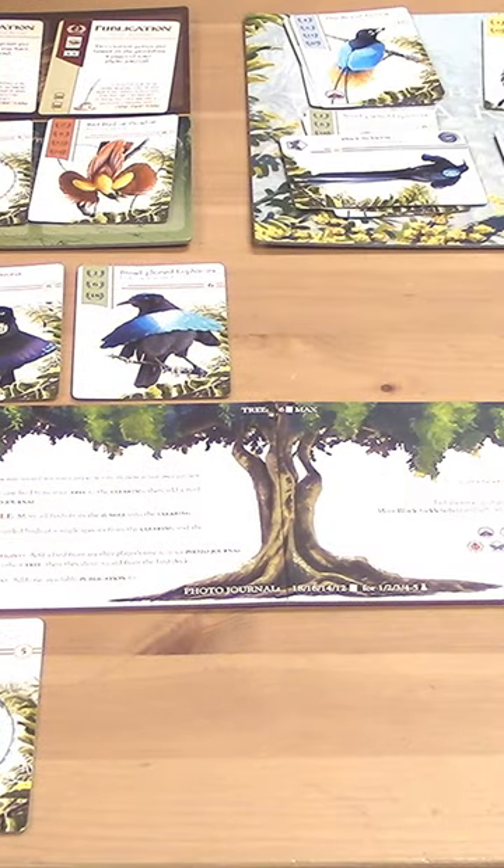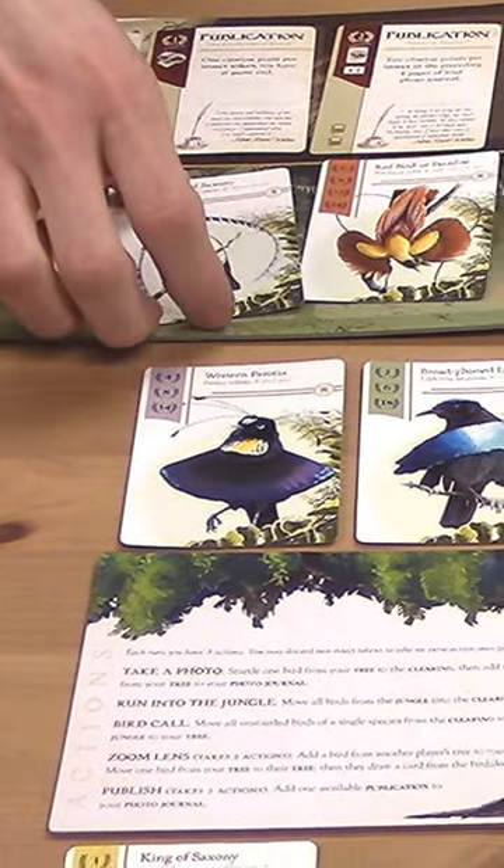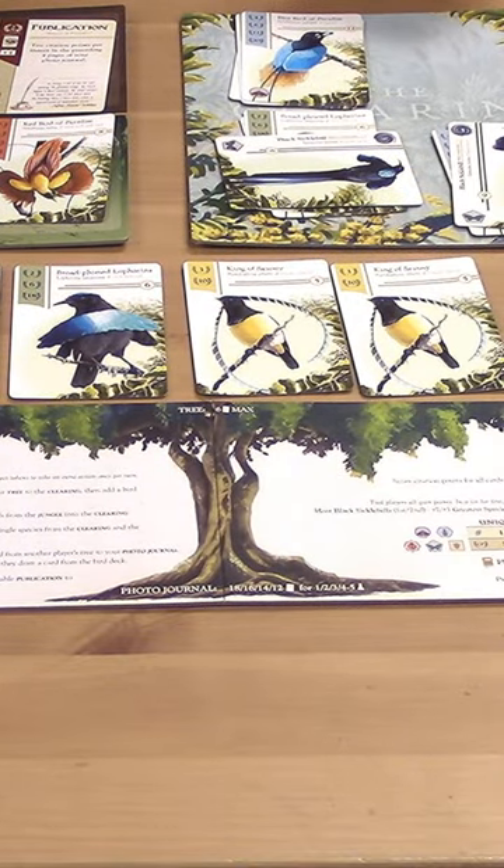Let's take a look at the next action we can take, which is a bird call. When I use a bird call action, I choose any bird species I want, and I collect all of the birds of that species from the tops of the clearing stacks and from the jungle.